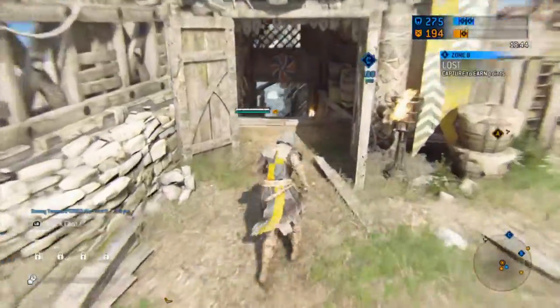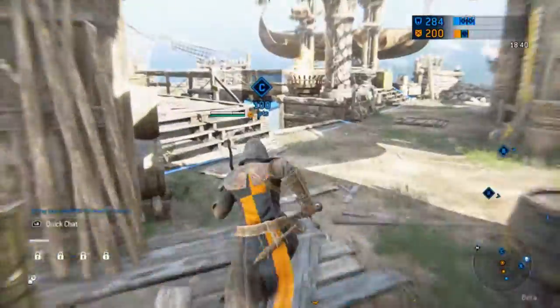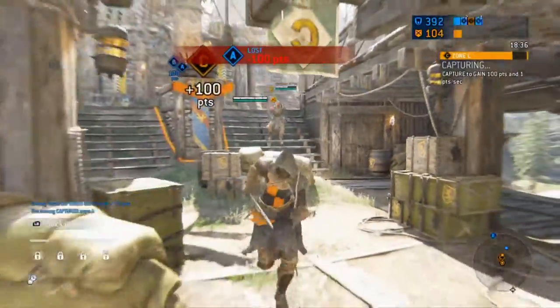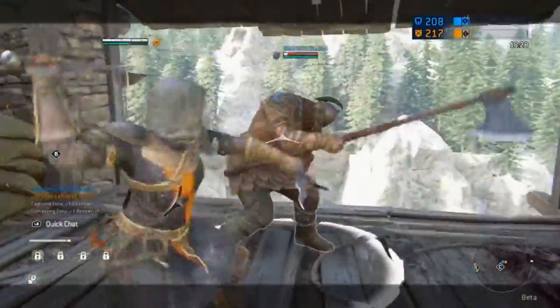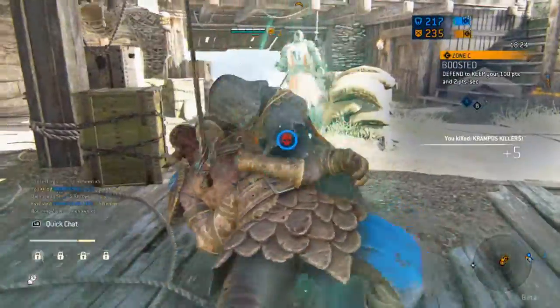The sword that the Peacekeeper has is nice, but I wish she did a little bit more damage, or had like a buff if you hit from behind, because she really is kind of an underwhelming character. She doesn't do a whole lot of damage and she doesn't have a whole lot of health, so you really have to play it smart.